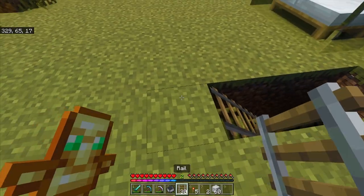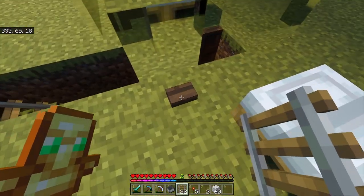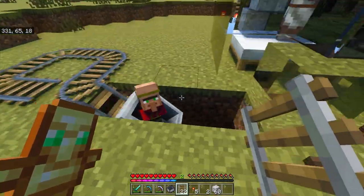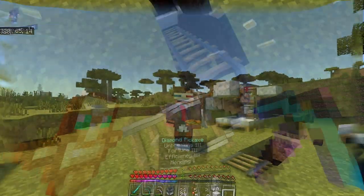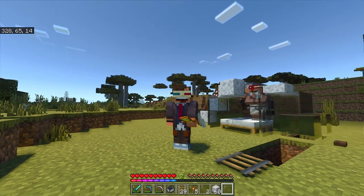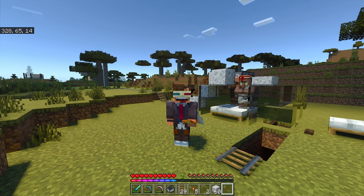Now that the baby villager is there, I'll make a little return rail trip so you can see how it works. Your villager breeder is now working. That concludes this tutorial — I hope you enjoyed and were able to successfully create your villager breeder. If you have any questions or problems, please leave them in the comments below. Also don't forget to like and subscribe as I will be releasing more of these in a series soon.